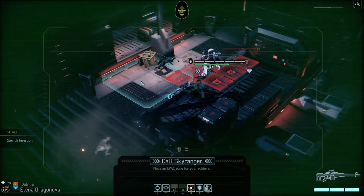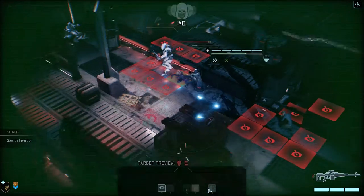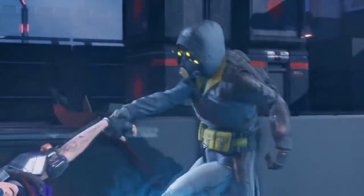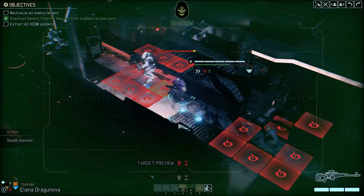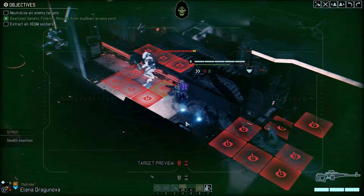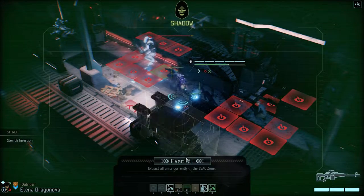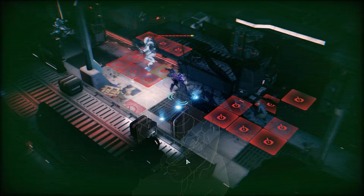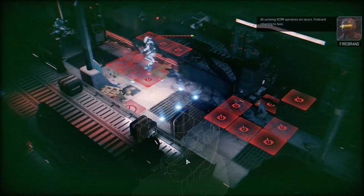We're calling the Sky Ranger right here. We're gonna take Brioche — we can move stealthily with Brioche and we can leave. And we have once again finished the mission parameters with far more losses than I would have liked.